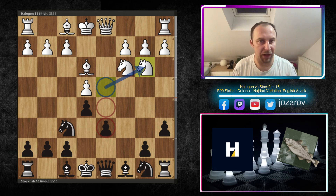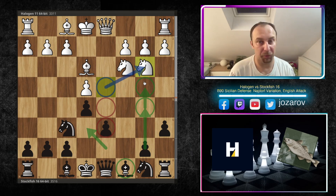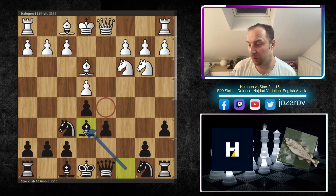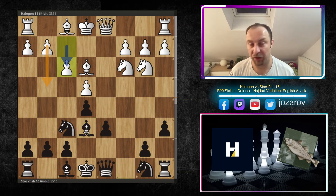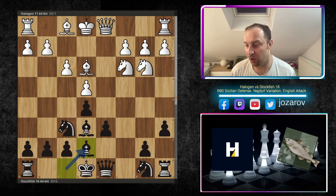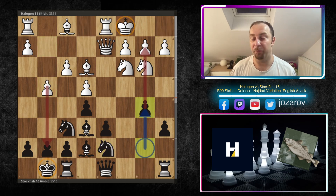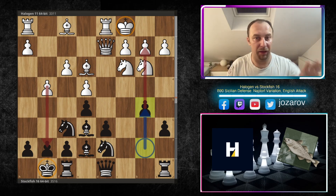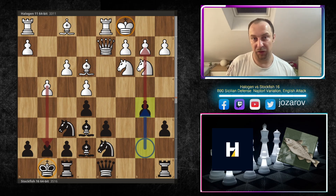Now comes the common Najdorf Sicilian move — the aggressive e5. Knight to b3 leaves black with two weaknesses: a backward pawn on d6 and a weak square on d5. However, black has good activity, especially with the light-square bishop, and b5 queenside attack is an optimal choice. After Be6, f3, Be7, Qd2, kingside castling, queenside castling, Nbd7, g4, and b5 — we have a classic opposite-side attack game, the most common position in the Najdorf.